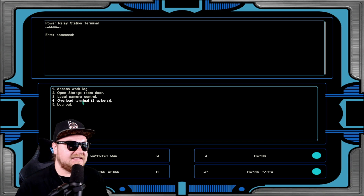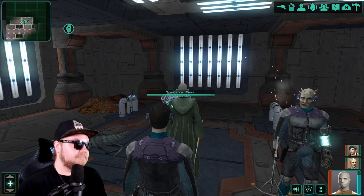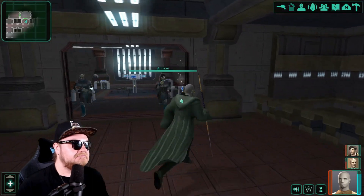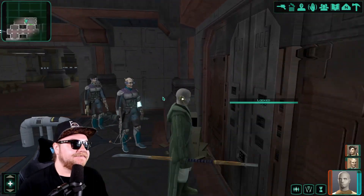We overload — time when we have spikes. 30 seconds. Let's get out of the way. Guess it's going to overload. Is this the door we're trying to open? Yeah, looks like.